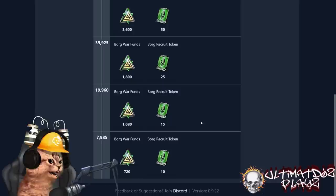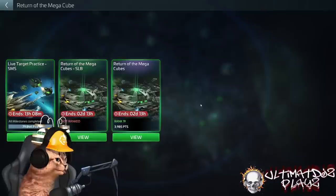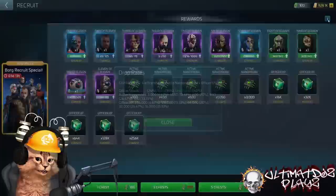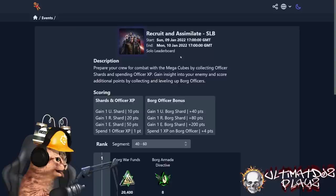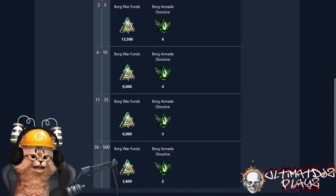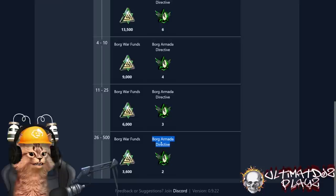Day two: Recruit and Assimilate — a solo leaderboard to recruit the Borg officers. Look at day one — you got those Borg recruit tokens. Hopefully you've finished those milestones equaling 100, meaning you're going to get a pull out of the Borg recruit chest. Don't do that today either — wait until day two. The Borg recruit special will earn you at least four officer shards, and on day two's Recruit and Assimilate leaderboard you gain points for Borg officer shards. This leaderboard goes 500 deep, giving you war funds and the directives you'll need for day three.